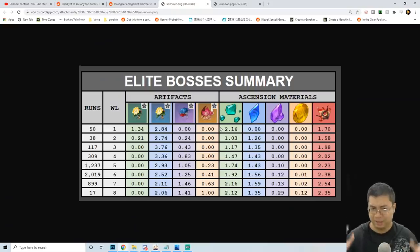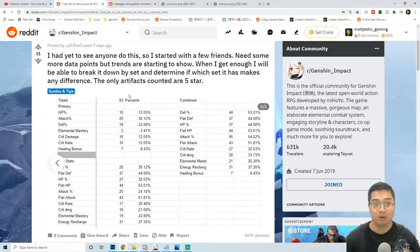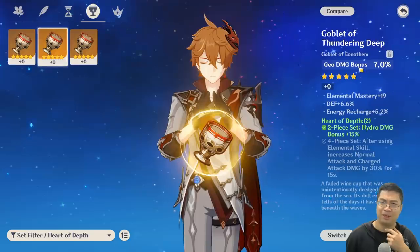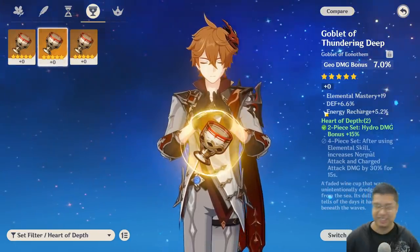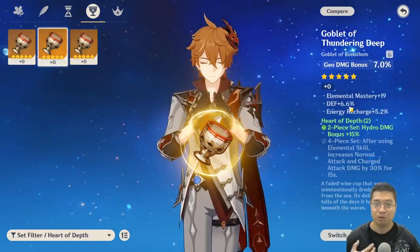So now that we know there hasn't been a shadow nerf with patch 1.2 drop rates, it just may be that we're super unlucky. Now let's come over to the artifacts. What we're going to see is the chance of getting a particular main stat artifact from different pieces — from the goblet and also from the headgear. We'll also see the chance of getting main stats and also substats from different artifacts. And you may be wondering: why am I getting geo percentage on my goblet when I need hydro? Let's have a look at the numbers and how we can use them.